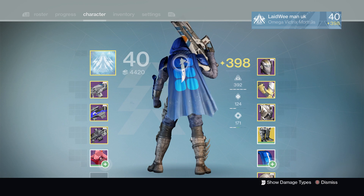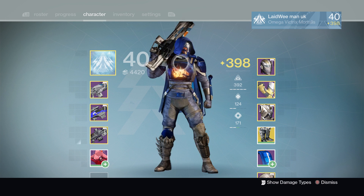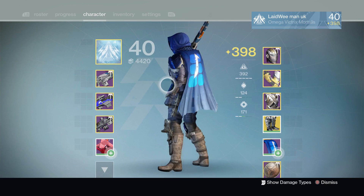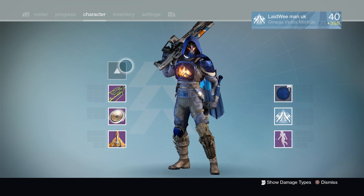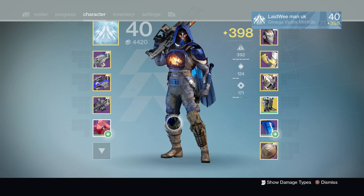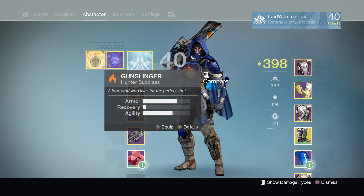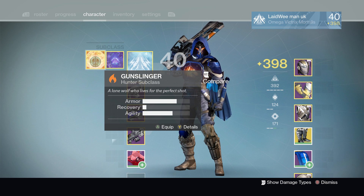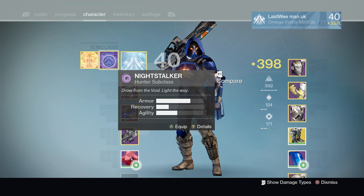Anyway, that is my Blade Dancer and the way I have it set up. I've explained my reasons — it helps me survive and it helps me get kills. I have the Blade Dancer hunter cloak on, which I think looks awesome, especially with the Sea of Tears shader, and I also have the Blade Dancer emblem. I hope you've enjoyed watching. I'll be releasing a video on my Gunslinger setup next week. I think it's one of the best supers for countering other supers at range. Obviously for close quarter combat the Striker is probably the best, but I don't have any titans. See you next time!